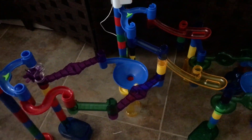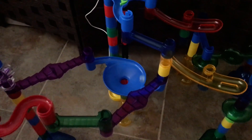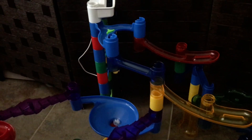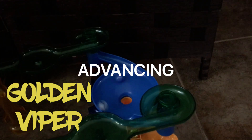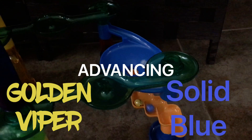Solid Blue goes down the first wheel, hits the purple stairs, into the first toilet bowl, and Snow White follows. Anything can happen in this race! Golden Viper takes the 180, down the green path, and into the final toilet bowl — he's advancing! It comes down to Solid Blue vs. Snow White for the second spot, and Solid Blue takes it.